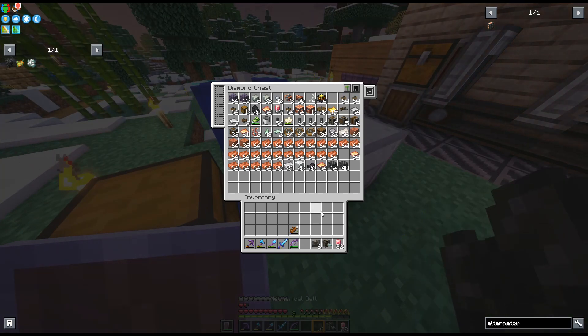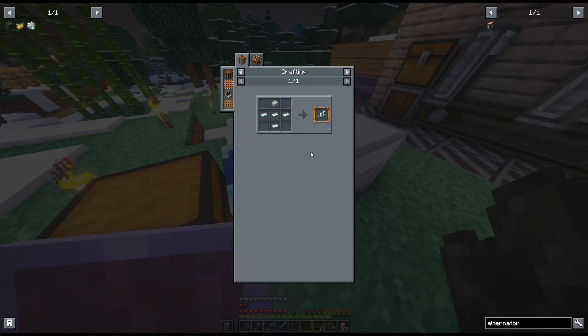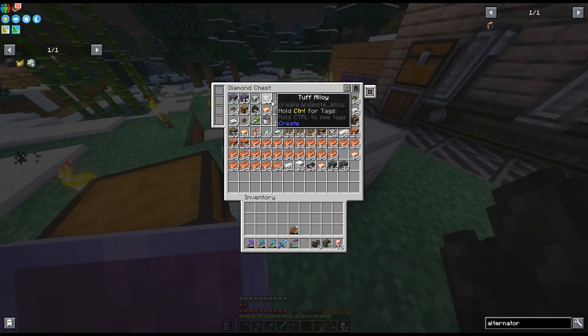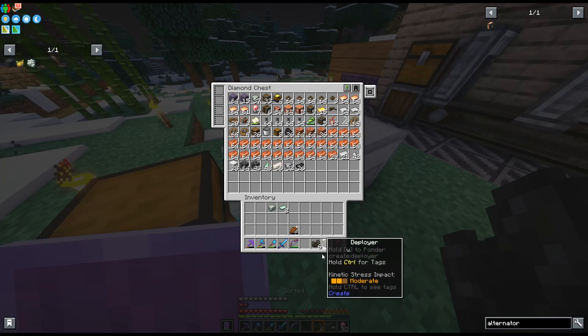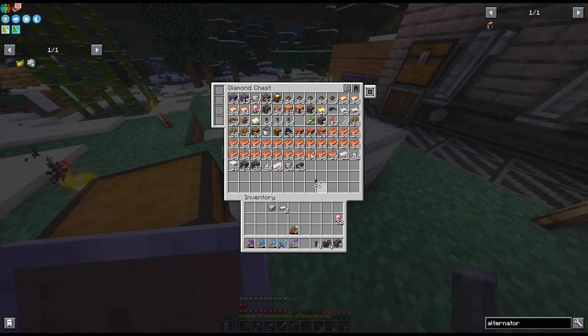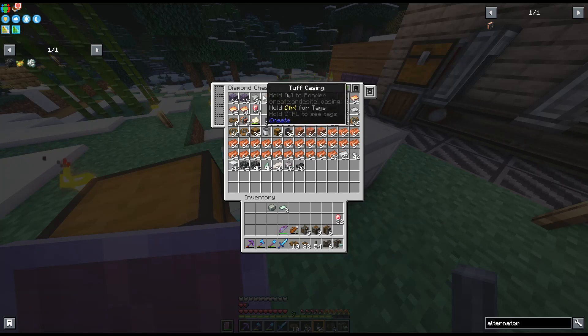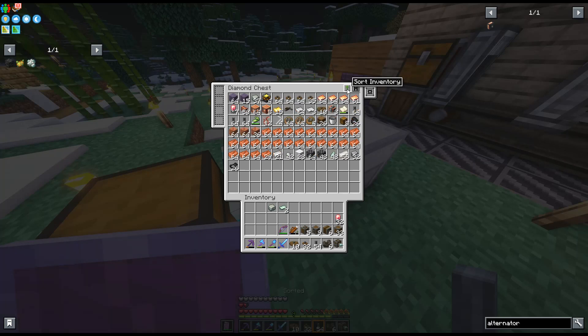I do have belts. I need another deployer, and I have one right here. Looking at the recipe — I need a zinc hand and a basic mechanism, which is zinc sheets and tough alloy. I have a couple of zinc sheets, but I need to check if I have any zinc ingots. Taking some gearboxes and encased chain drives just in case, plus some casings. Now I need zinc.